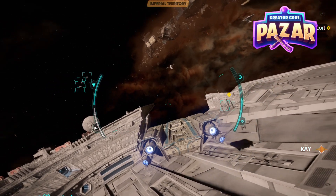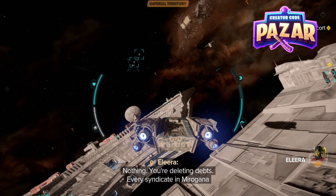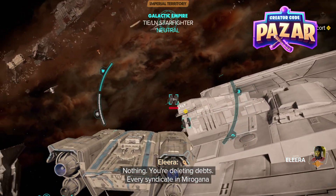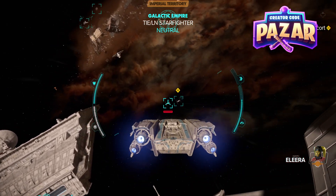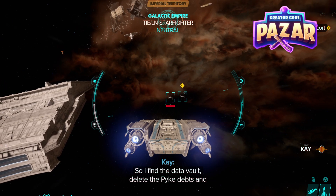Alright, what is up everyone? Here is a guide on how to follow the TIE escort into the Imperial fuel station in Star Wars Outlaws. We're just going to follow them right in. This should be pretty simple — just make sure you don't fire upon them, and it should be pretty easy.